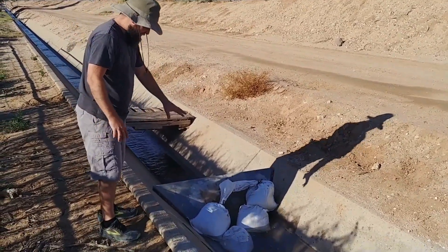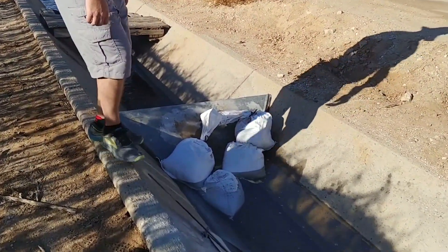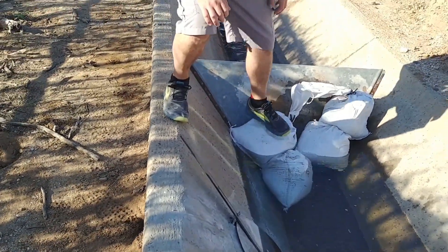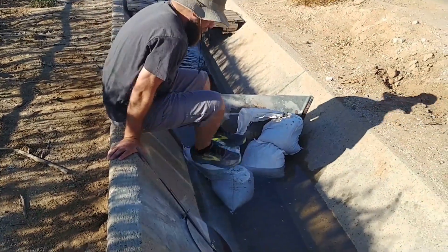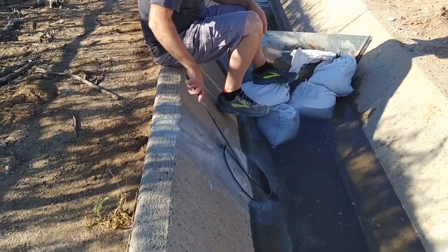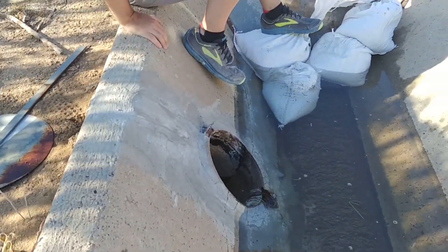So this check is sort of working. It's not great. I'll come up with a better system eventually and show that to you. These sandbags are supposed to hold the check down and create a seal, and then we open this port and now all the water will flow out into the pasture onto our farm.